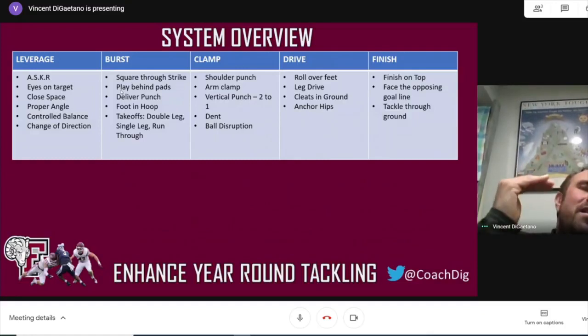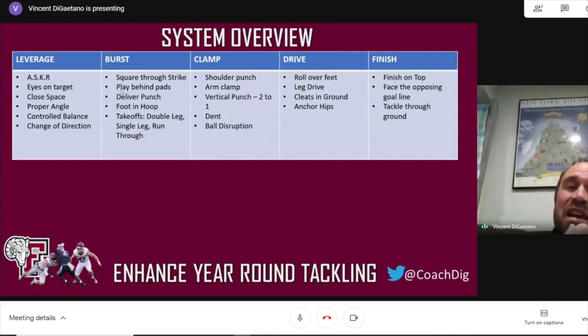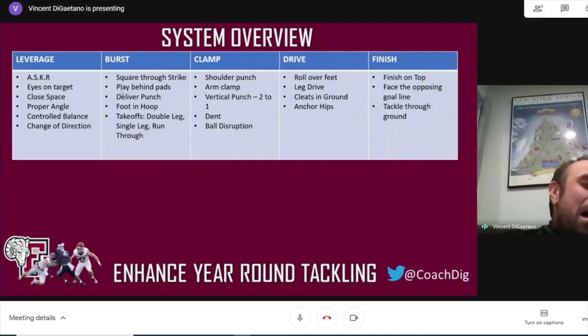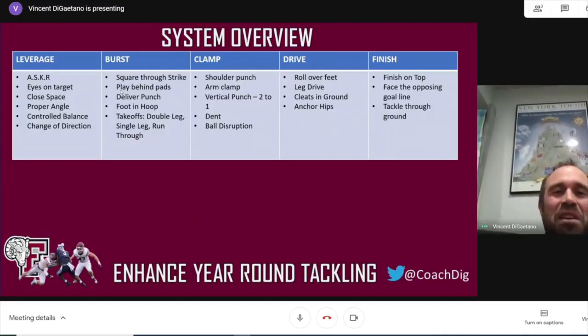Eyes on target is big — everything really has to be about eyes and feet talking to one another. The further you are away from the ball, the furthest two parts of your body have to communicate with each other. So you talk about eyes on target, closing space angles, and changing direction off that. I've never been really into "come to balance" — what we evolved into is controlled balance, which speaks a little higher. Controlled balance on leverage means I'm moving towards the ball under control. One coach used to say: don't break down — throttle down. A car breaks down and stops, but when you throttle down you slow just a little bit while still driving forward.